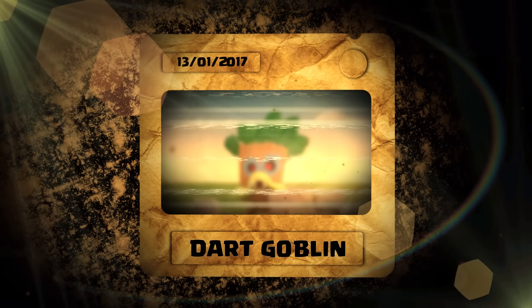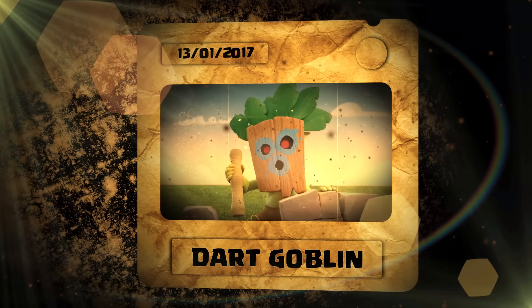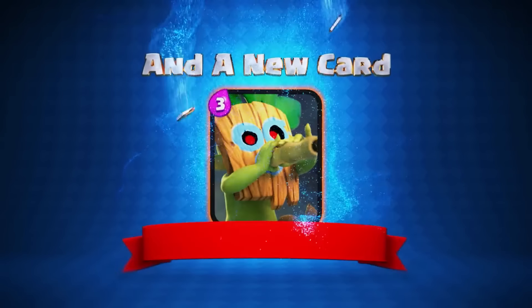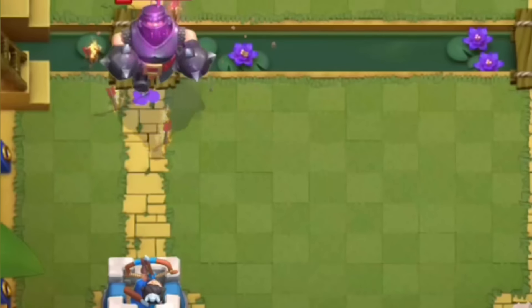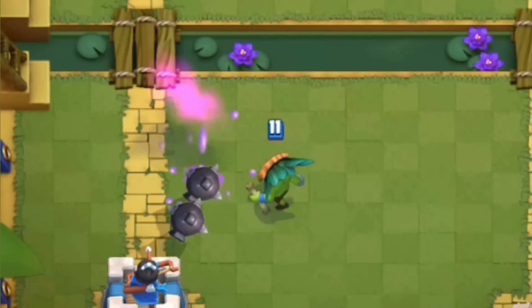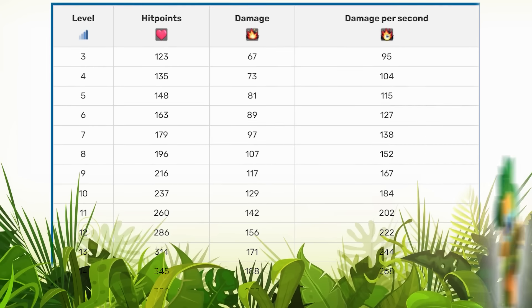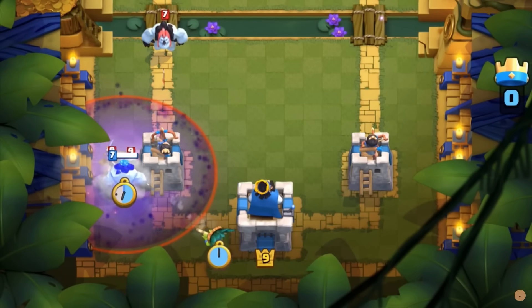The Dark Goblin made his grand entrance into the world of Clash Royale on January 13th, 2017. As a rare card unlocked from the Jungle Arena, that being Arena 9, he introduced a unique skill set to the game. Despite his low elixir cost of 3, the Dark Goblin could provide huge value on the field. His fast attack speed and impressive range allowed him to effectively combat both ground and air units. While his hit points may be low, the Dark Goblin more than compensates with his ability to swiftly chip away at enemies from a safe distance.